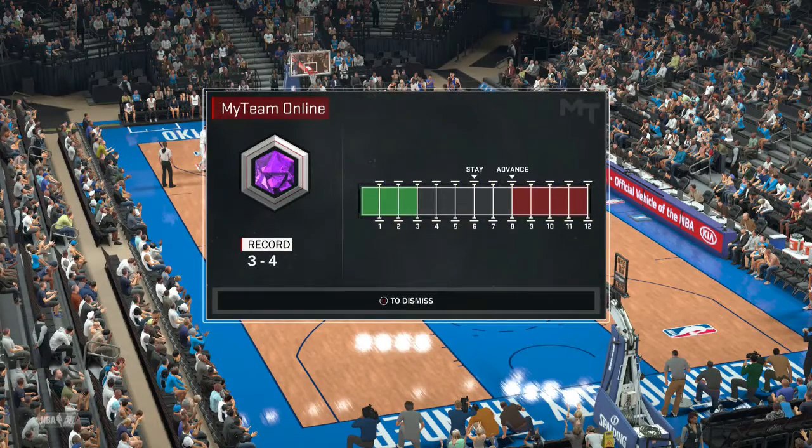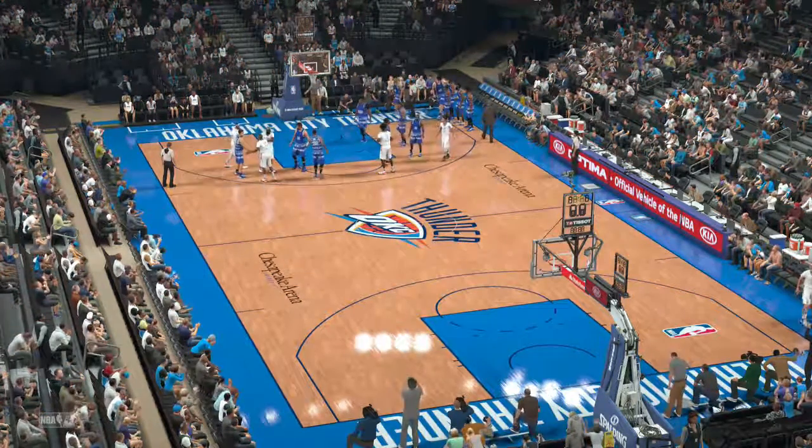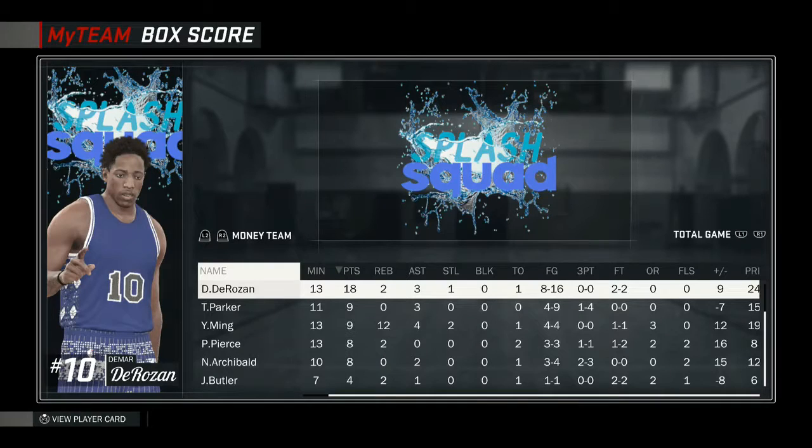Not a bad win — three and four in the Amethyst league, struggling a bit, but hopefully we can get on a win streak. Let's check out the stats: not a terrible game for DeBo — 18 points, two rebounds, three assists, one steal, eight for 16, 50 percent shooting. Didn't end up taking any threes, just couldn't get any space. I love the card — not an overall bad card. Hope you guys enjoyed the video, please leave a like and subscribe if you're new. It's Cole from Athlete Squad and I'm out.